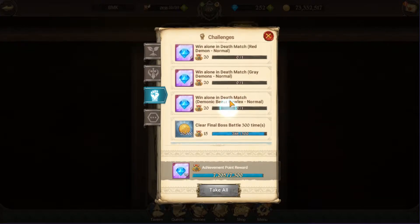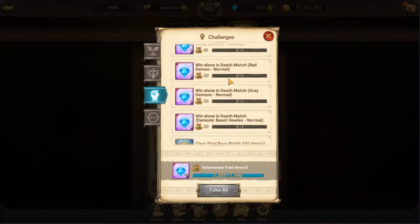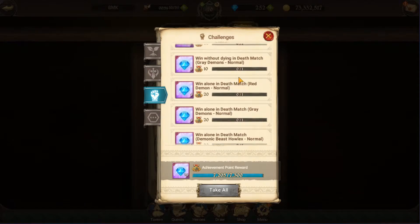These ones are the normal ones where you have to clear the boss battles or the deathmatch battles against Red Demon, Grey Demon, and Howlix Demon. When you clear them on normal, they'll bump up to hard and then extreme. It says you have to win a match alone, so you can't invite a friend or AI. You basically have to win it in normal, then once you've done that you complete it in hard, and once you've completed hard you complete extreme.